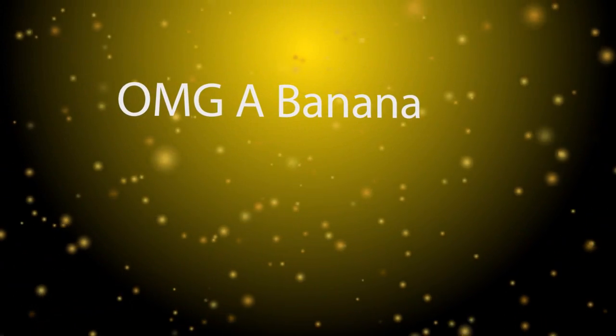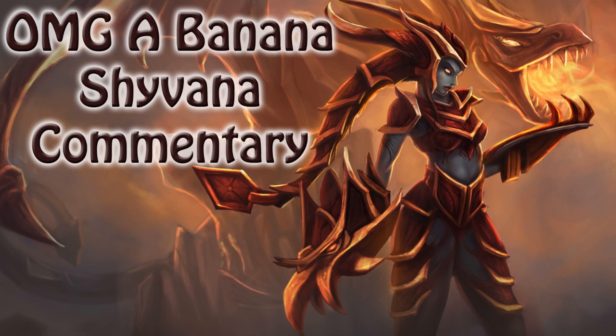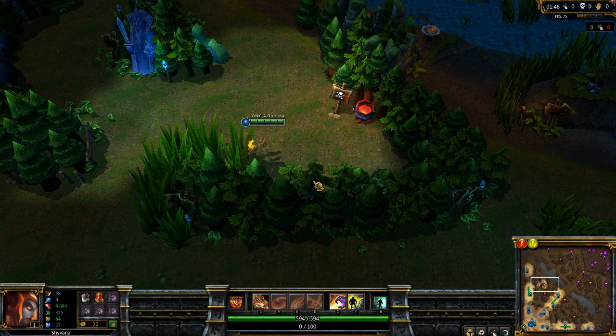Hey YouTube, another commentary here by Oh My God A Banana. This time I'll be showing you Shyvana, the half-dragon lady. She's pretty awesome. I just played her for my first game and did not too bad. So we're going to see a bit of footage of that. I like to build her AD since she's a melee AD champ. You can build her AP since she has two abilities that scale with AP, but I really don't recommend it — it's better just to build her AD.